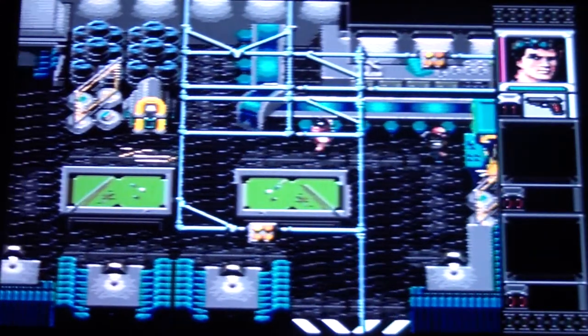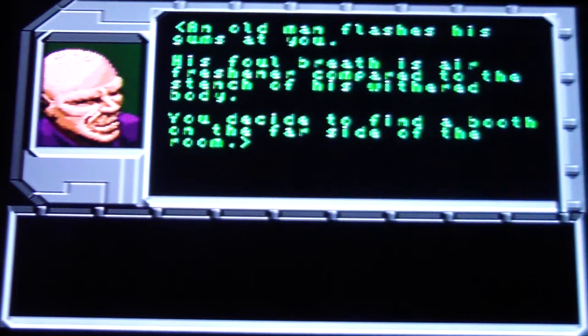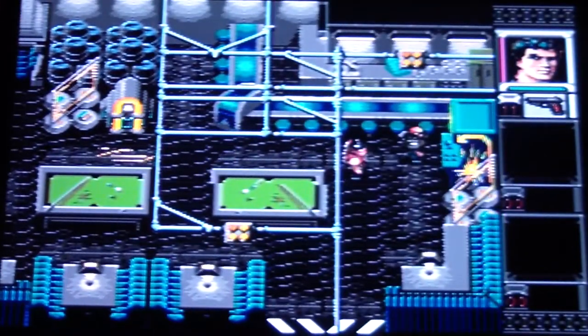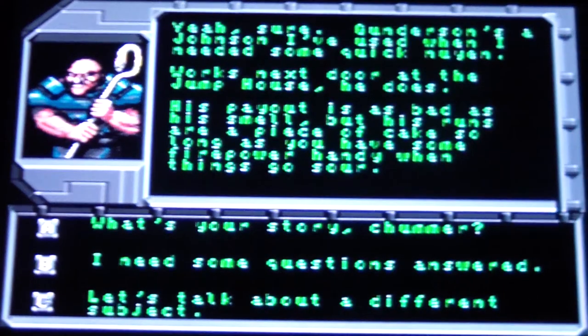This is kind of what the normal bars look like, where you're going to meet a Mr. Johnson. Mr. Johnsons are the kind of guys that hire local Shadowrunners to do jobs and stuff for money. I always thought this was funny — 'an old man flashes his gums at you, his foul breath is air freshener compared to the stench of his withered body.' Usually if you go to a bar there's characters you can hire, and Mr. Johnsons are sitting in the corner.